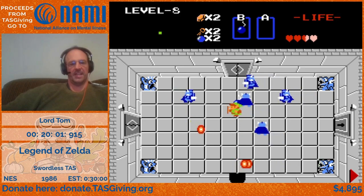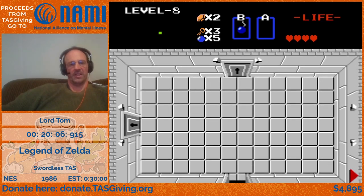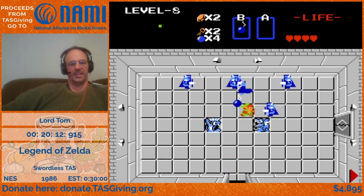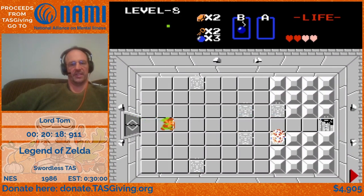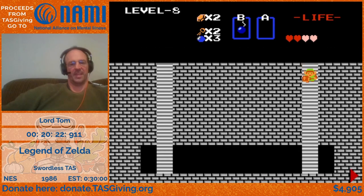This is a nice little off-screen entrance into level eight. That kill streak mechanic is used throughout the run, often to get bombs, but also blue rupees, which — especially earlier in the run and in the regular TAS especially — greatly speeds up how quickly Link can earn rupees.